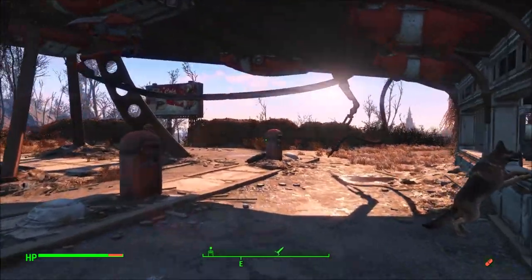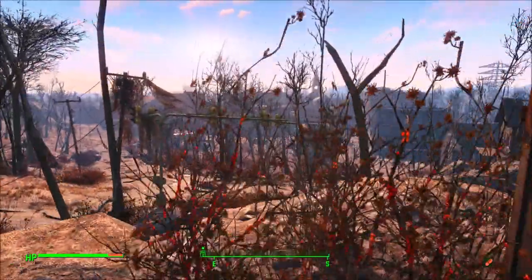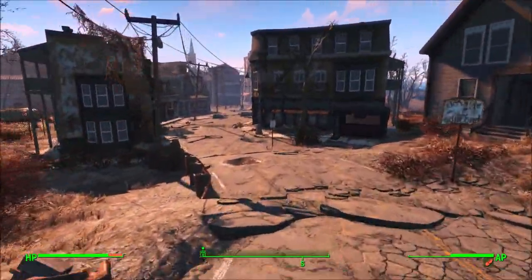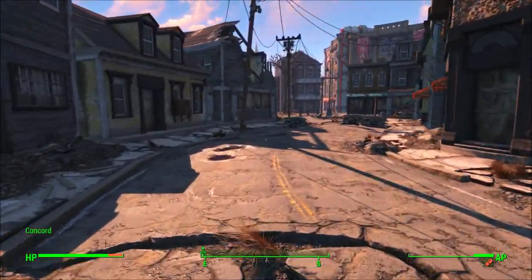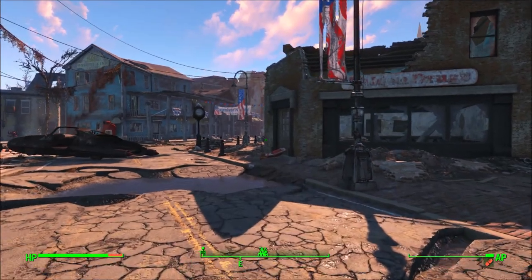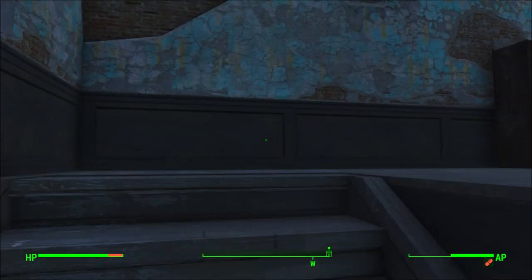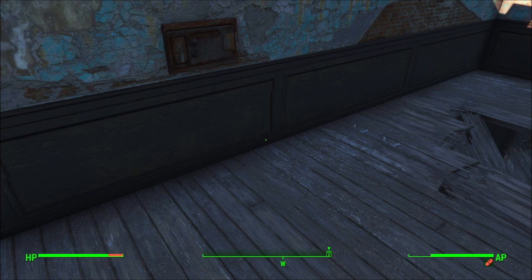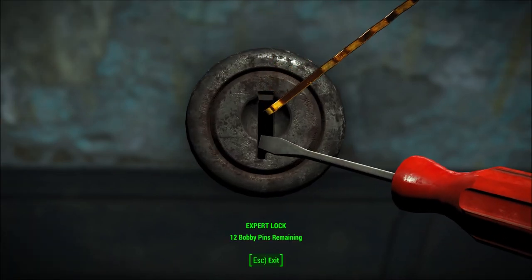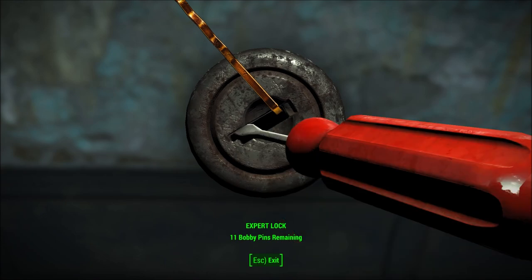We're going to go into Concord, down into those civic access tunnels - we haven't been down there yet. Hopefully we can get lucky and find some things. While we're over here too, there's a couple expert level safes that we should be able to get into now. There's one right here in these ruins. Let's go ahead and knock this out while we're here. Let's get the appropriate attire on - please give me something good. We got eleven bobby pins, so we should be alright.